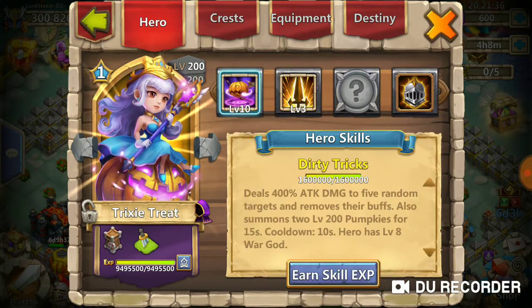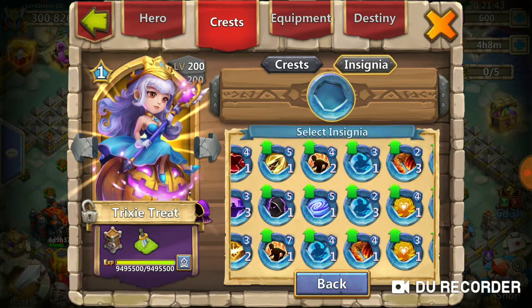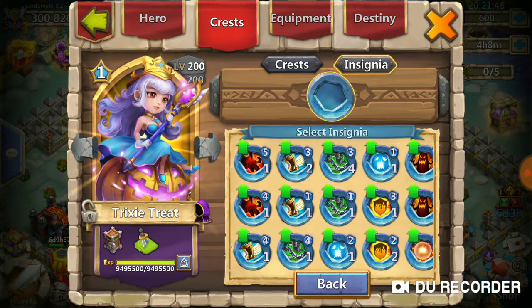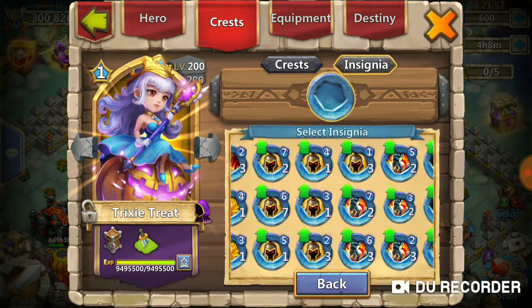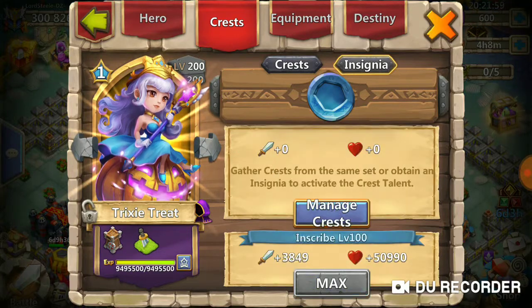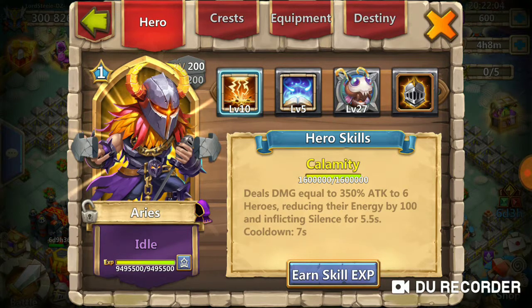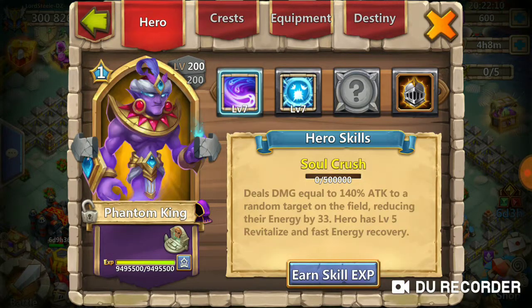I took her up to scale 10 and was debating on using her, but I don't know what insignia would be good. She has a built-in War God — if I had Revitalize I'd use her — because she packs a lot of damage from her proc, but she needs to proc and she doesn't have fast energy, so that's why I didn't use her. I took Aries up to level 10 — he has Iron Well, I didn't do anything extra there.